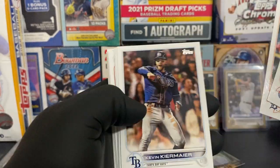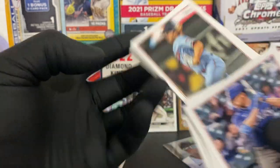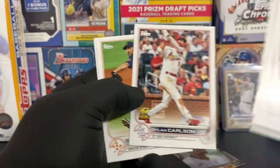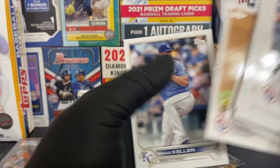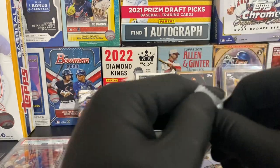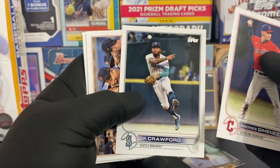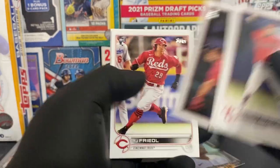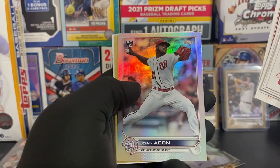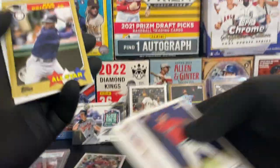Nathaniel Lowe, Jonathan Schoop, Kevin Kiermaier, Yohan Monkata, Jack Mayfield, Ryan Vilade rookie, Brandon Nimmo. Carlson cup card - I really like that card. Verlander - looks like him and Carlson are always back-to-back. Andres Gimenez - Mets gave up on him too early. JB Crawford, Tigers, Devers, TJ Frieda rookie, Mark Canha, Alfonso Rivas, and a Joan Adon rookie rainbow foil - I like that one.